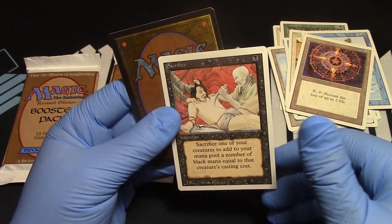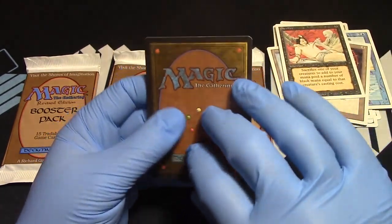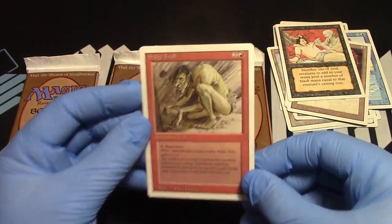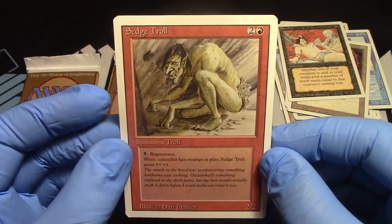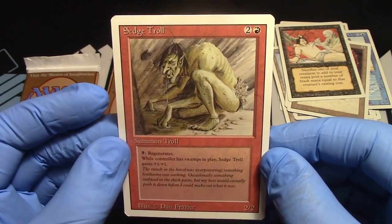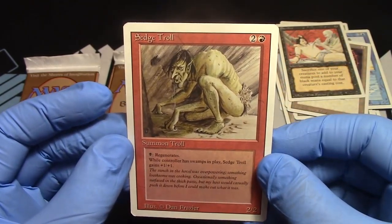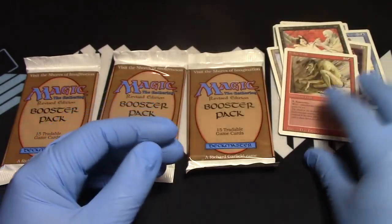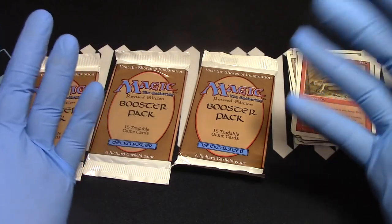Sacrifice — there he is, we saw him earlier. And the rare: Sedge Troll. I actually like Sedge Troll. He goes well with red and black. You can regenerate him. He's also a 3-3 at that point. Yep, Sedge Troll's cool. That's a good pull. I know he's not that expensive, but he's a good pull.